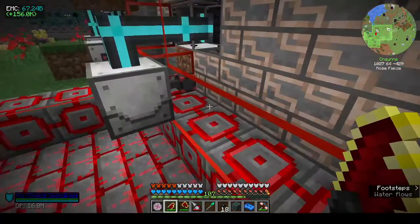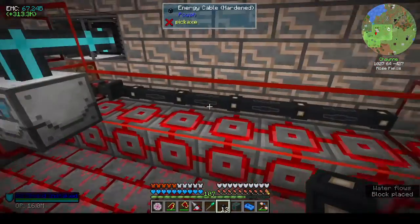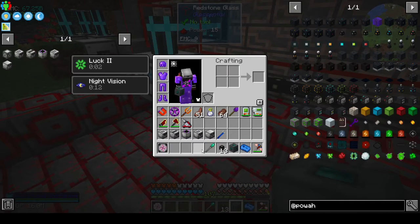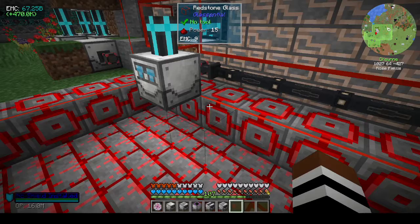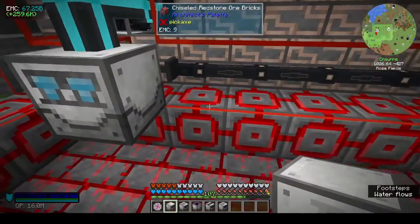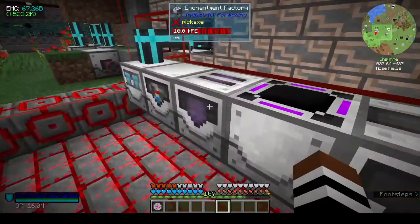I still haven't worked out what I'm going to do with all the stuff from the mob farm that isn't going into the EMC link. If anybody has any ideas please let me know — I can void it I guess. I'm putting these machines down in no particular order, and they all need power.